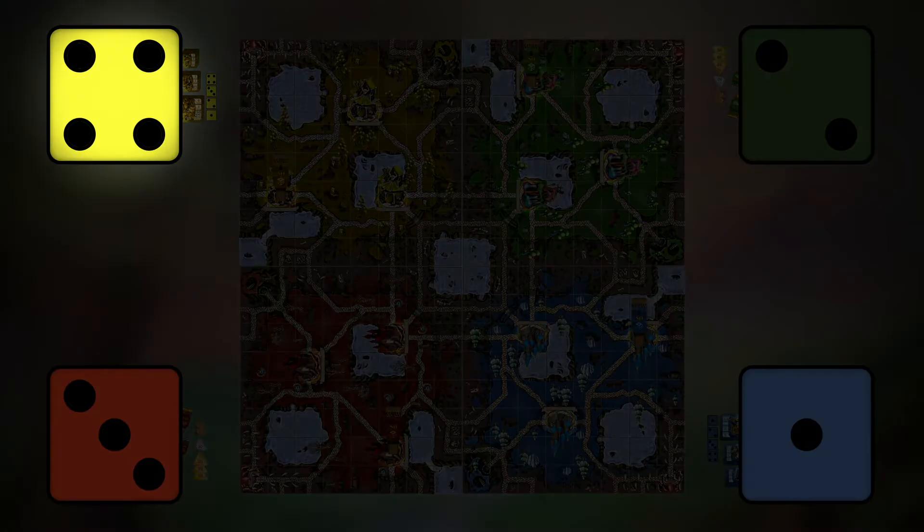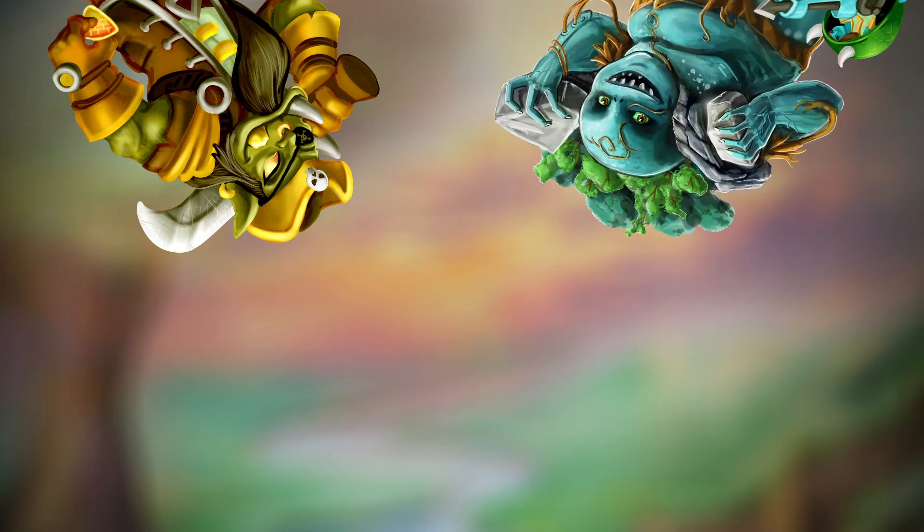Finally, roll off to see who gets to go first — the highest roll begins the game. Teams take their turn, followed by the next player to the left taking their turn.